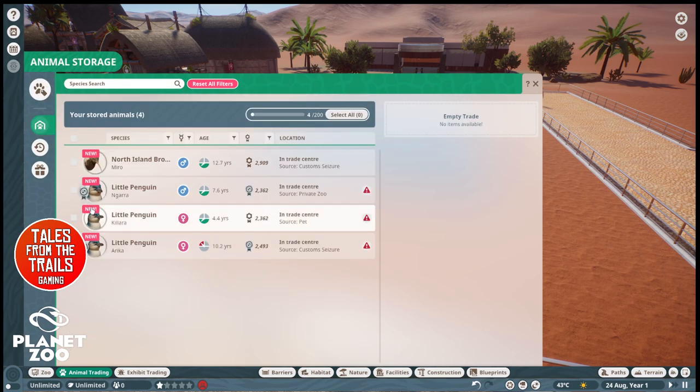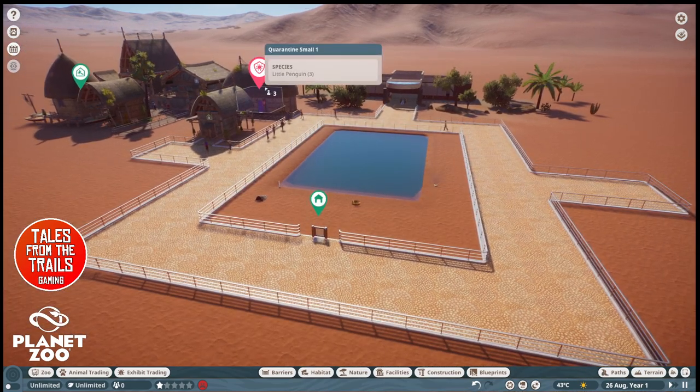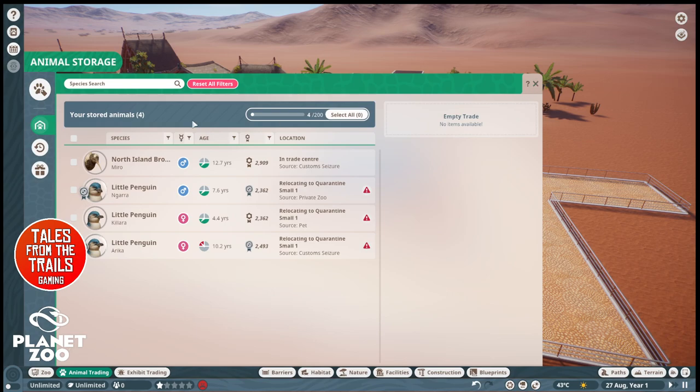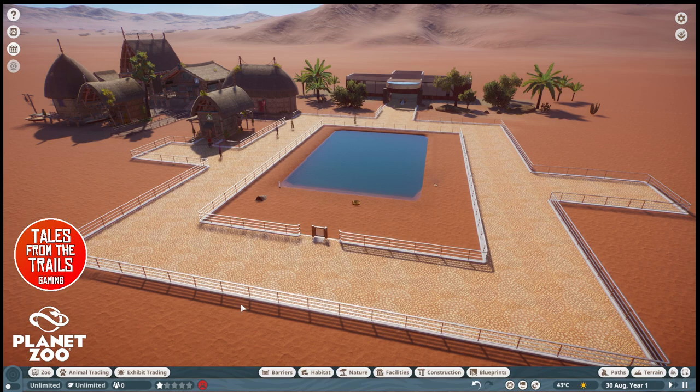Now where are our penguins? What you're meant to do is send them to quarantine so they get vet checked and make sure they're okay — it says relocating to quarantine. We'll get a little message saying it's all okay or if someone was sick they'll sort it out and let us know when we can put it into the exhibit. You can put it in without quarantining but there is a risk the animal will be sick and could pass it on to other animals, which is realistic.